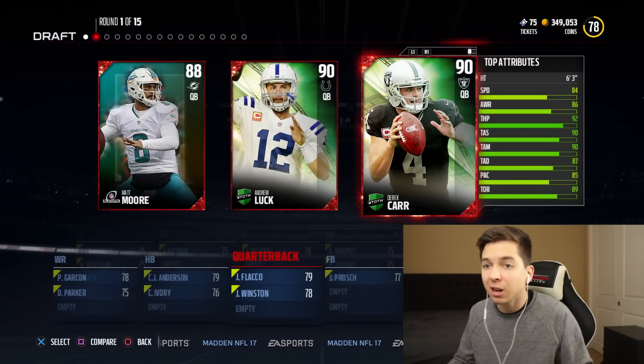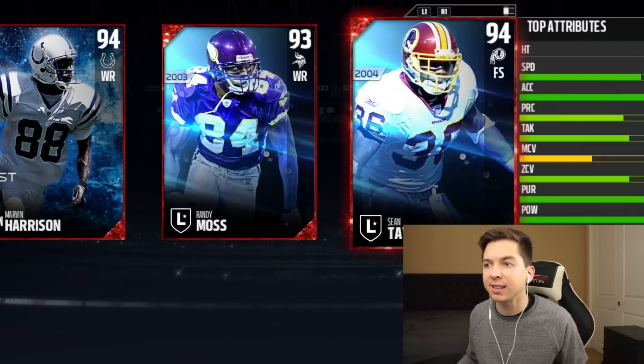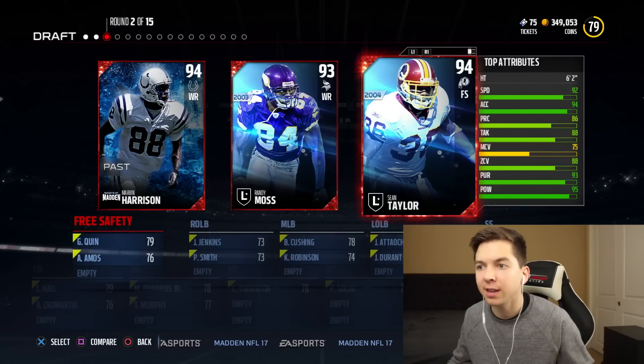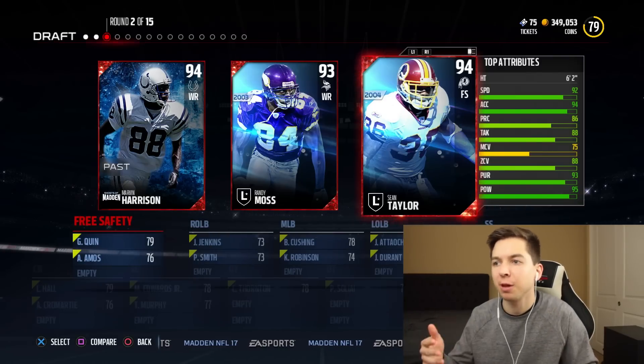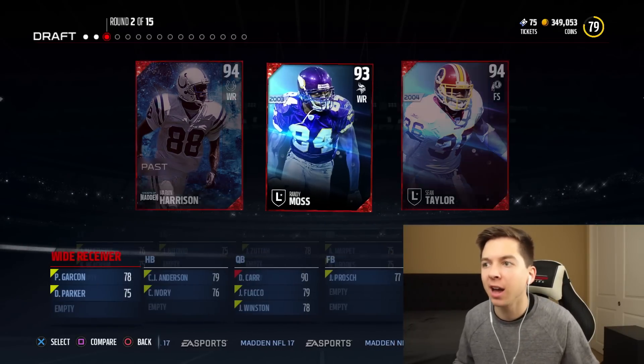We actually got some decent choices. Andrew Luck, 83 speed. Derek Carr, 84. That is a sick choice. We actually have a choice here. We got Randy Moss and we also got Sean Taylor. Normally I would go with defense to pick Sean Taylor — I think I actually went with him in the last draft — but we're going to switch things up. I'm actually going to go with Randy Moss so we can have that Derek Carr and Randy Moss duo.